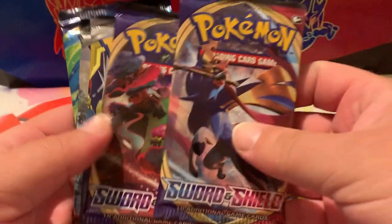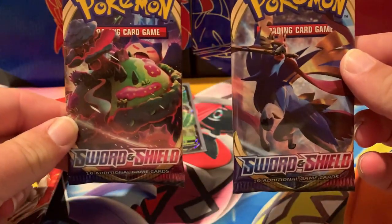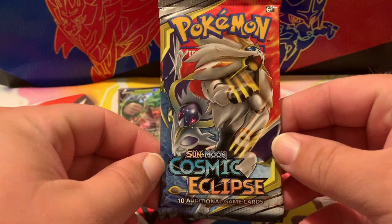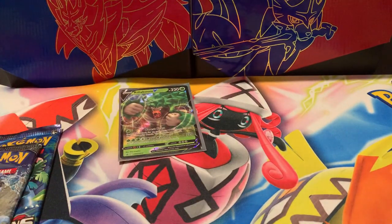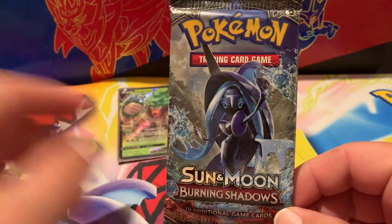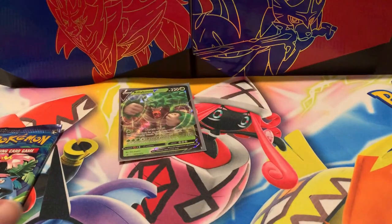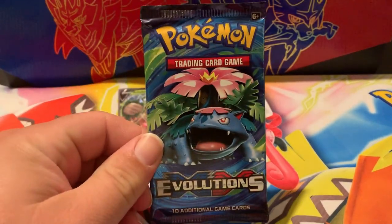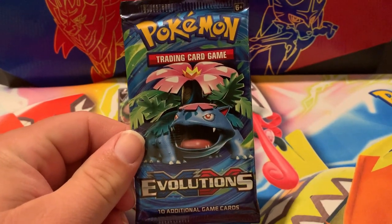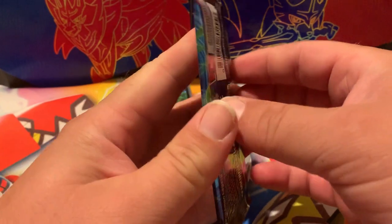Alright, we have, once again, two Sword and Shields, a Cosmic Eclipse — a chance at the Charizard and Breaks Hyper Rare — Burning Shadows — a chance at the Hyper Rare Charizard GX — and of course Evolutions. So in today's video, we're going to start off with Evolutions, this Venusaur pack.